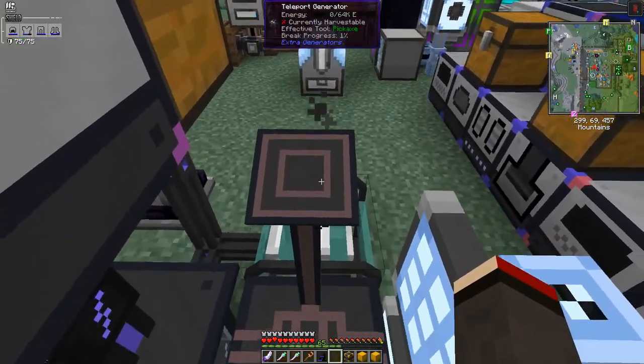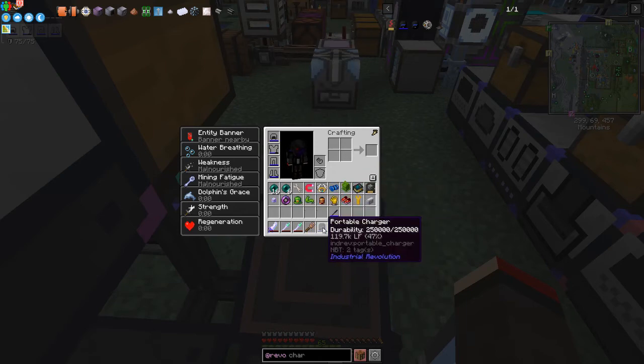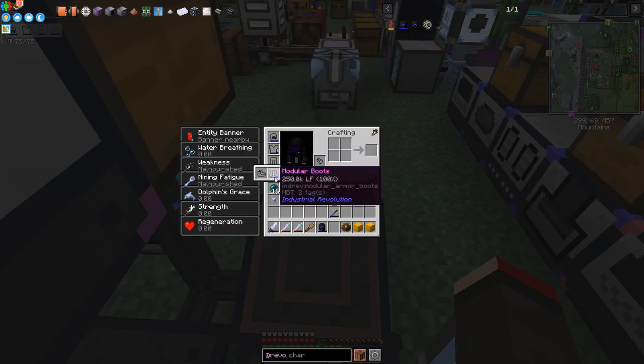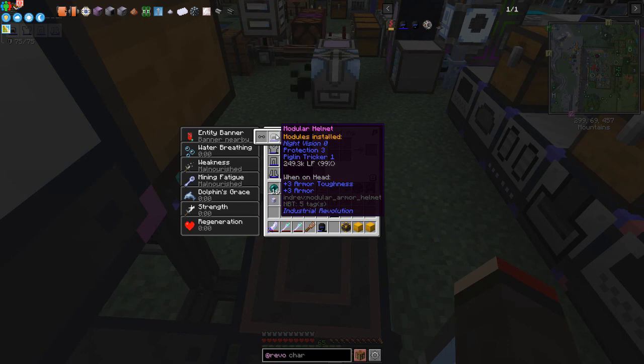Standing on top of the charge pad while clicking near the teleport generator, I should be charging up. Everything is charging: 47, now going up. Boots are fully charged, leggings are fully charged — they won't drain much since we haven't put modules in them yet. The helmet is not quite fully charged but it is charging up slowly.